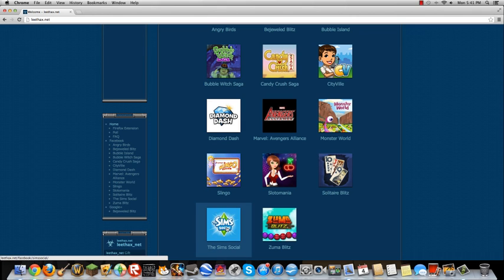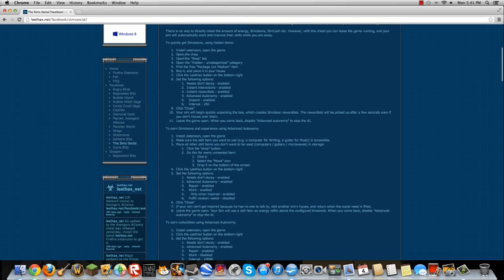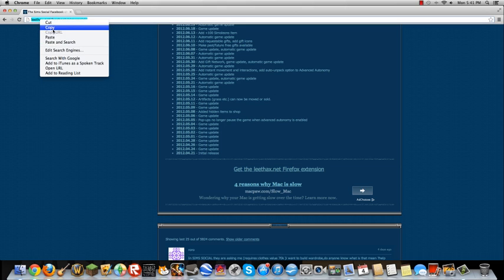But for this certain tutorial I am going to choose SimSocial. You're going to see how to download if you want that and how it works, but you're going to scroll down about three-fifths of the page, something like that and then click on — you will need to have Firefox by the way.